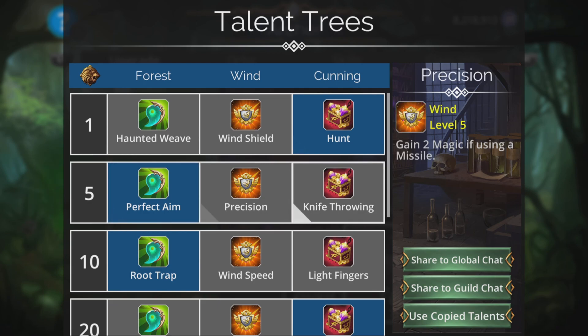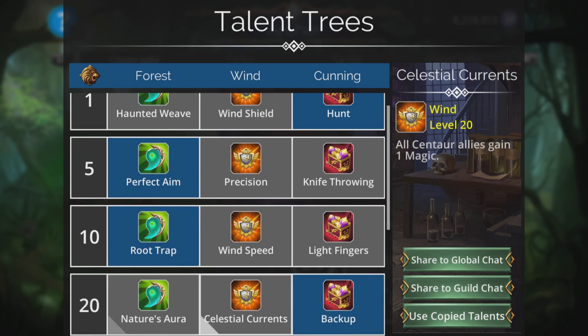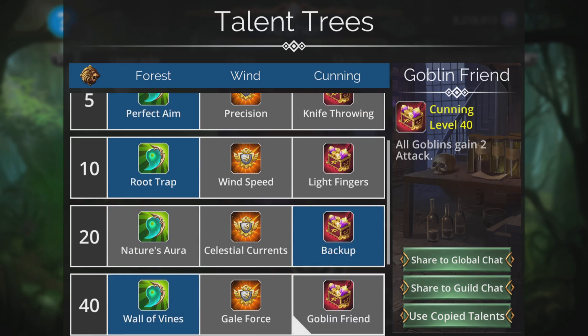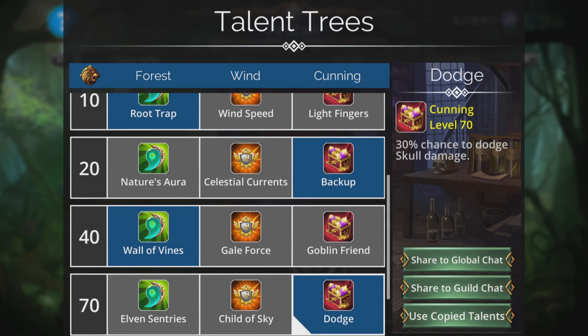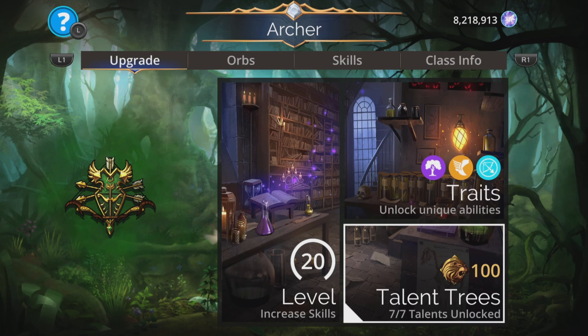For talent trees I'll go for Hunt — Perfect Aim. Root Trap is always good to start with the enemy entangled. You may think Nature's Aura is good for this because it's green and we use Roanne, but basically on the later levels when you want to cast your Shield of Erskaya onto Roanne for that damage boost, you maybe want to turn that off and have something like Backup instead. Wall of Vines is pretty decent, as is Dodge.